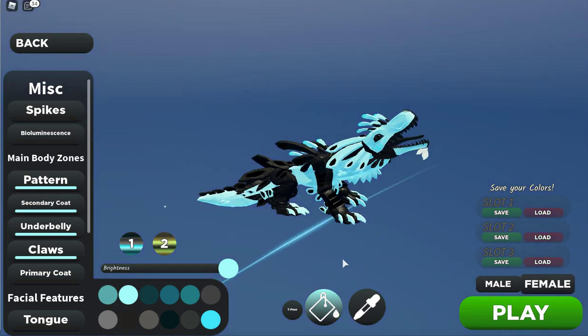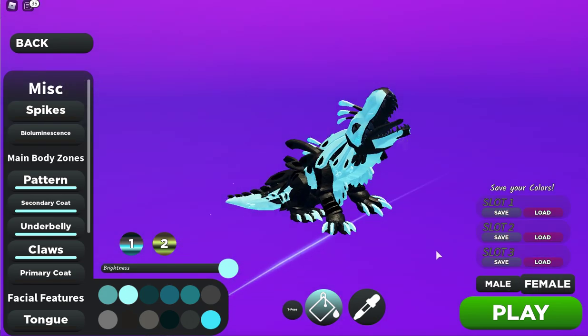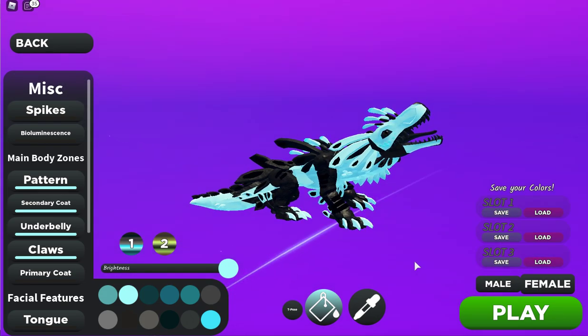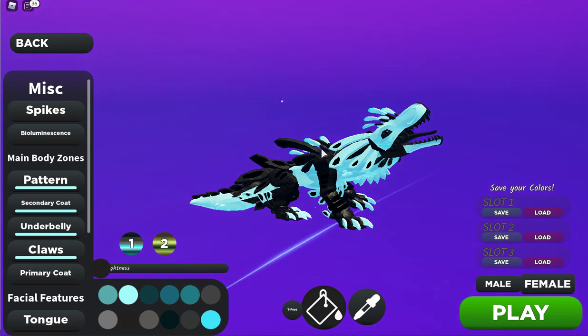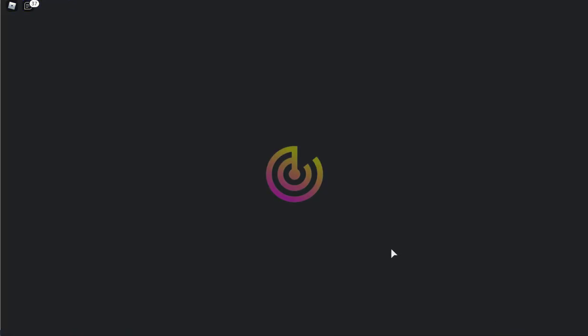You can also change between male and female. For this creature, the female doesn't have the little thing on its chin — usually males and females have differences. Here, if you want to replicate a color, you can see it will go to that color. Let's choose female and then click play.